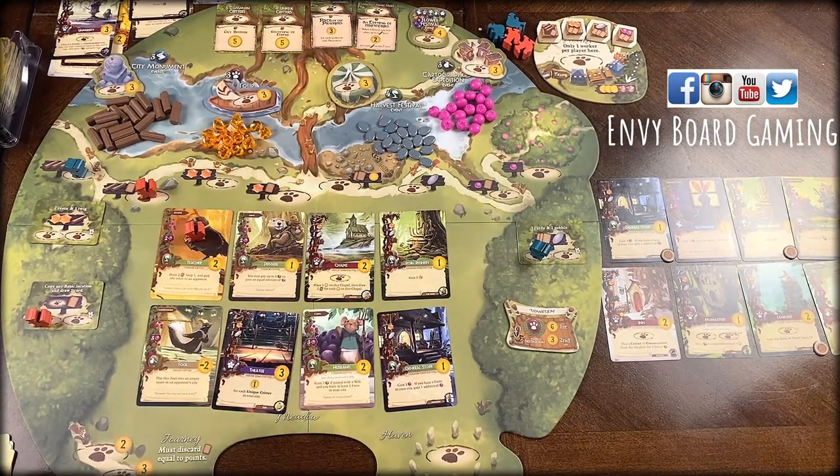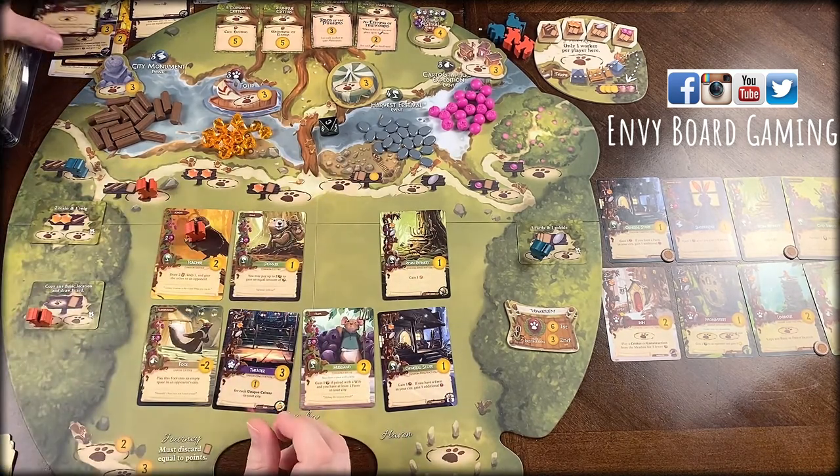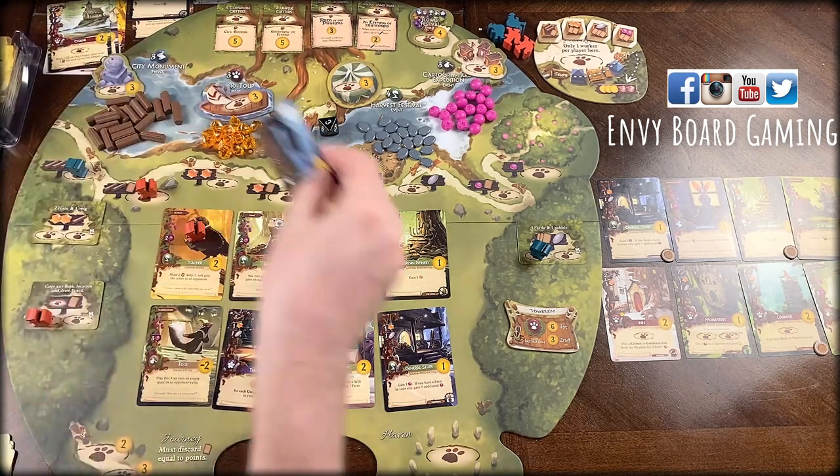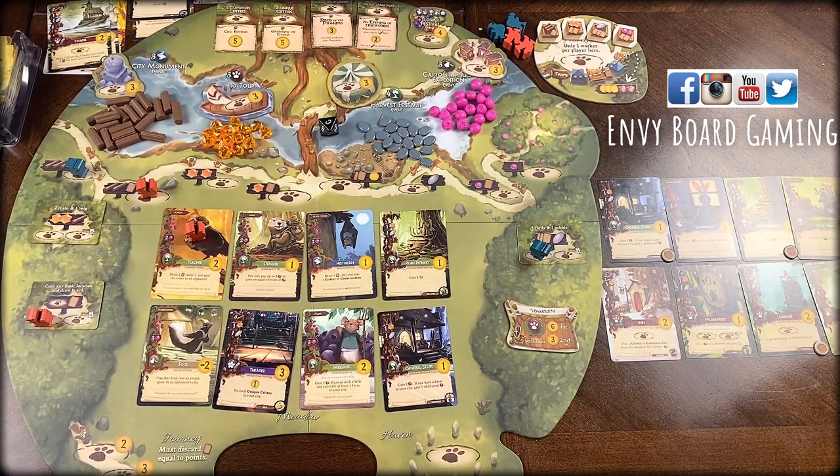Rolling and hopefully not rolling an eight — it's three. They're really loading up with that symbol; they have four of the symbol for the grand tour event. That is a common critter, so when I play a critter I get a berry. I think I might pass now — I have one resin and one berry, and the only thing I can really play is the innkeeper, which I don't even care about. I'll pass since I don't have any workers.